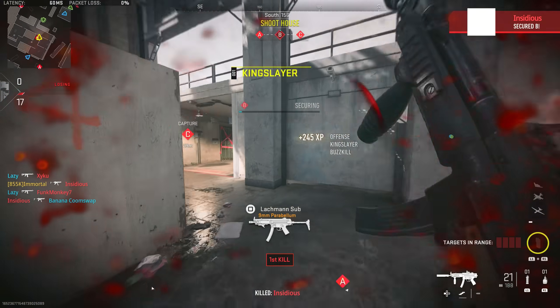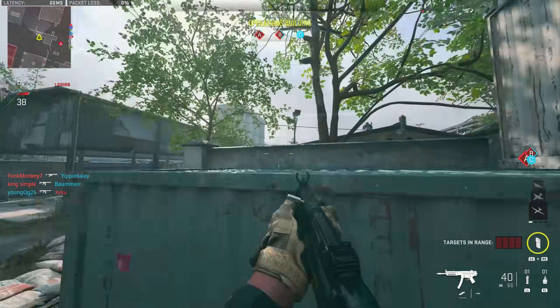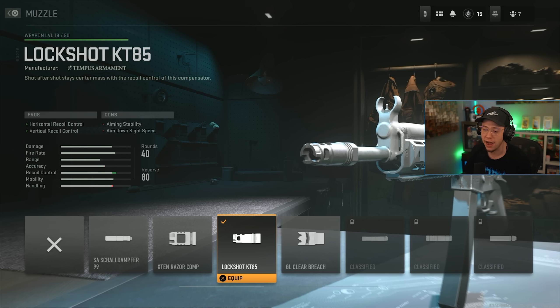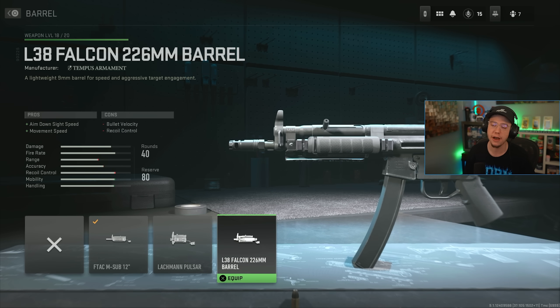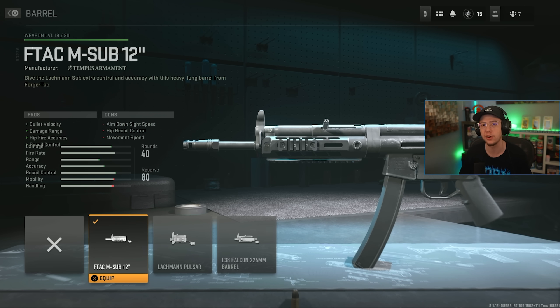The second MP5 build is a bit different — a little slower but easier to use. Less aggressive but it shoots straight and feels accurate. For the muzzle I have the Lock Shot KT85 Compensator for better horizontal and vertical recoil control, making it easier to shoot. I also have the 12-inch barrel here. For an SMG I didn't initially think this was the right call — I tried the Repulsor and the Falcon but both felt too shaky. Since this game has noticeably more recoil than Warzone or MW2019, you have to focus more on control.